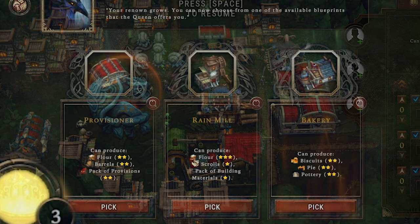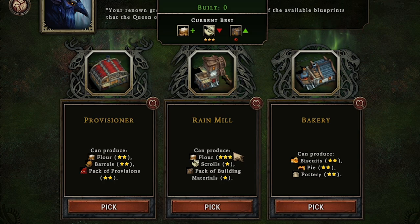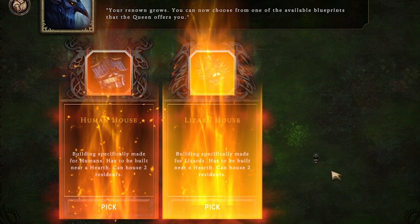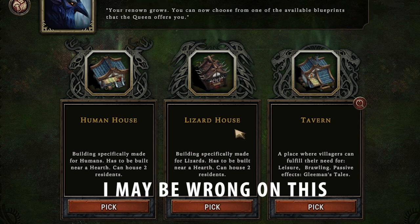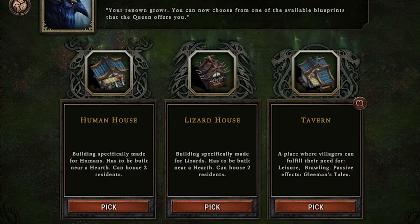We have three new building options. The middle one produces flour really well, so we could make pies and biscuits if we find a bakery next time. We're hoping for that. And we get the tavern — very nice. The human house and lizard house are unlockable at higher levels, so seeing these is a bummer since they just take up building slots. But getting the tavern ensures we can pursue the leisure plan.